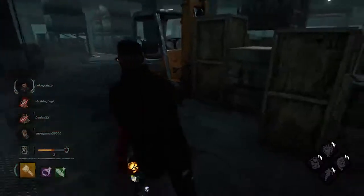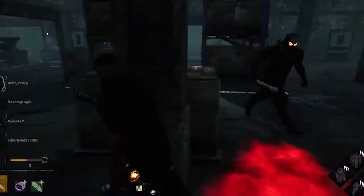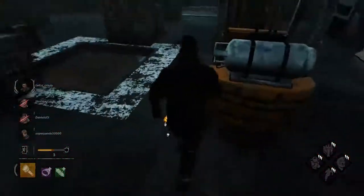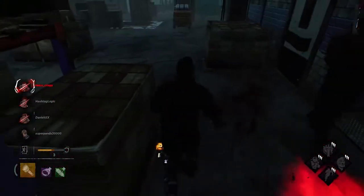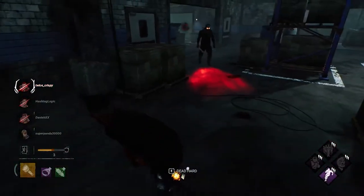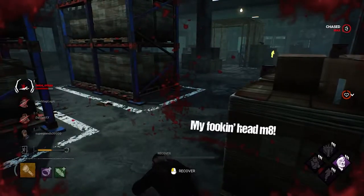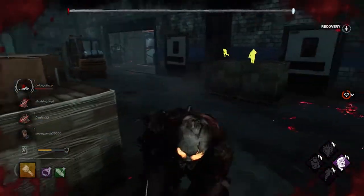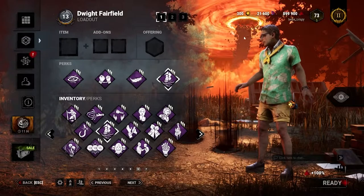Tip number three: pick perks that favor your playstyle. Don't pick perks just because someone online told you they're meta. Pick a perk loadout that's going to allow you to play at your best and have those perks be complimentary to your playstyle. Here I've got the full Mambo loadout and I think I'm doing pretty darn good with it — though I should have just stuck with what I know. Okay, time to look at some builds.